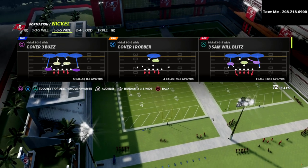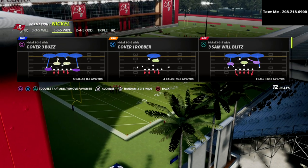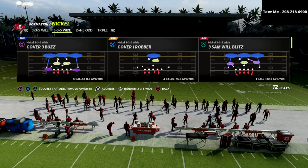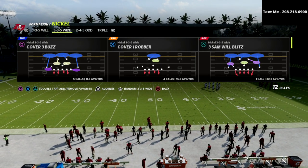You can send pressure from zone and man and kind of confuse your opponent. With the latest patch and the removal of the delay fade's ability to pick up pressure, it has really secured the 3-3-5 wide as one of the better defenses in the game.